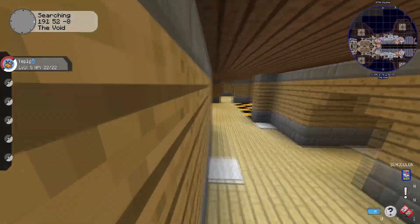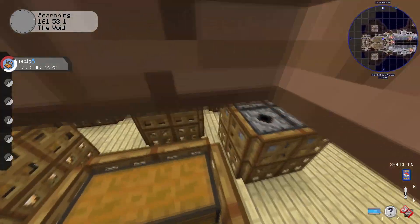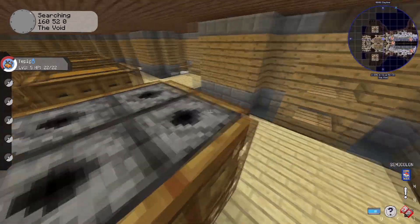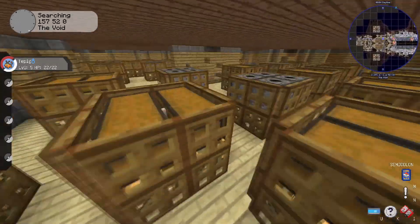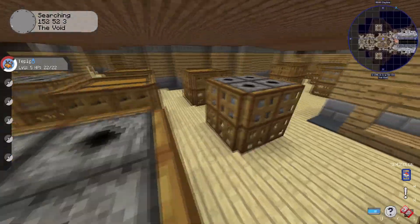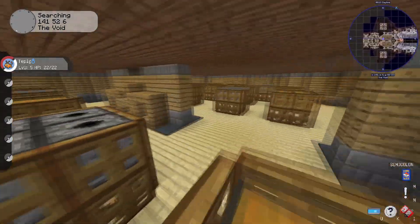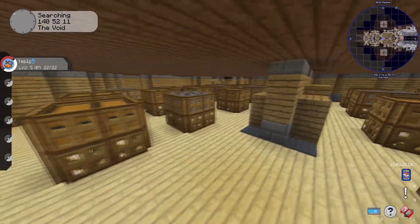Yeah, this side is identical and has another set of 30 auto-smelting slots as well. Over here are little shipping crates — these would be barrels in 1.18, but here I ended up putting dispensers because I thought they'd look more solid, then put chests above and kept doing that. Both sides are again the same.